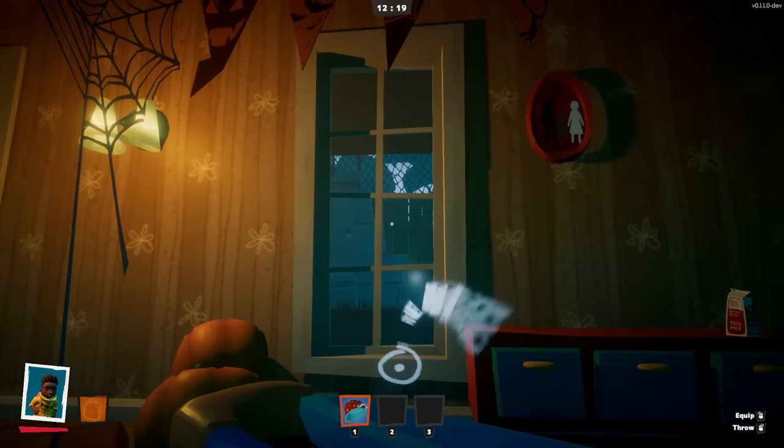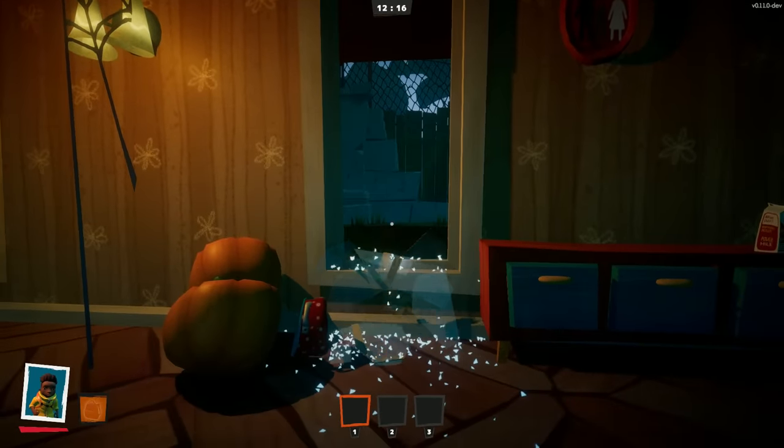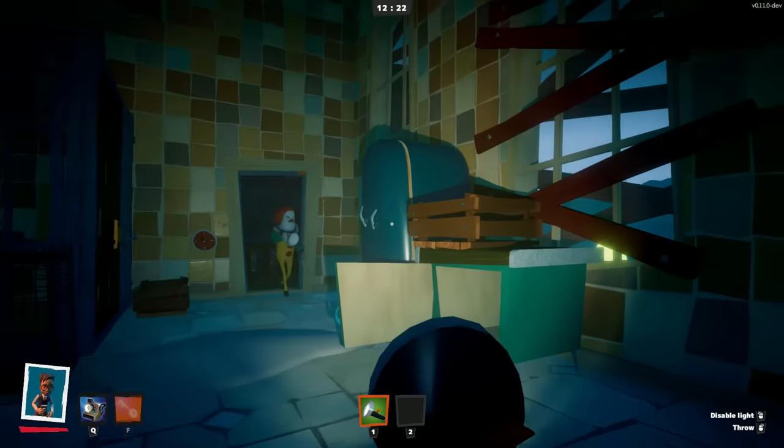Press E to pick up an item and hold right mouse button to aim and throw it. For example, you can hit the neighbor by throwing your flashlight.